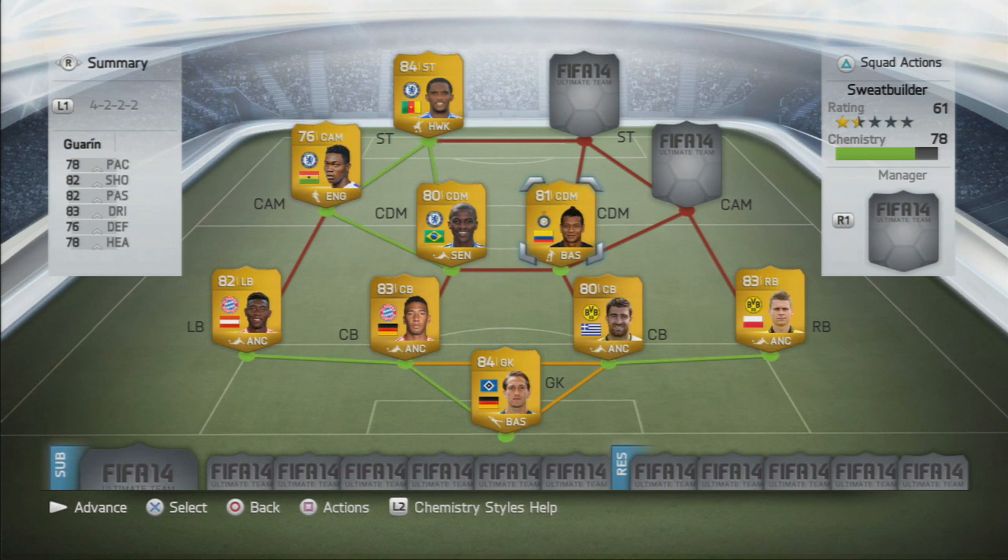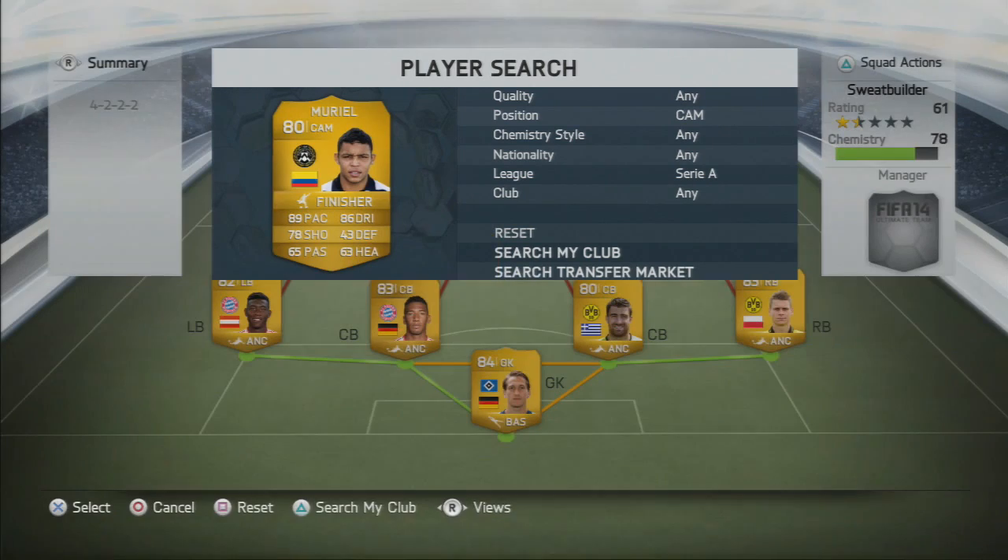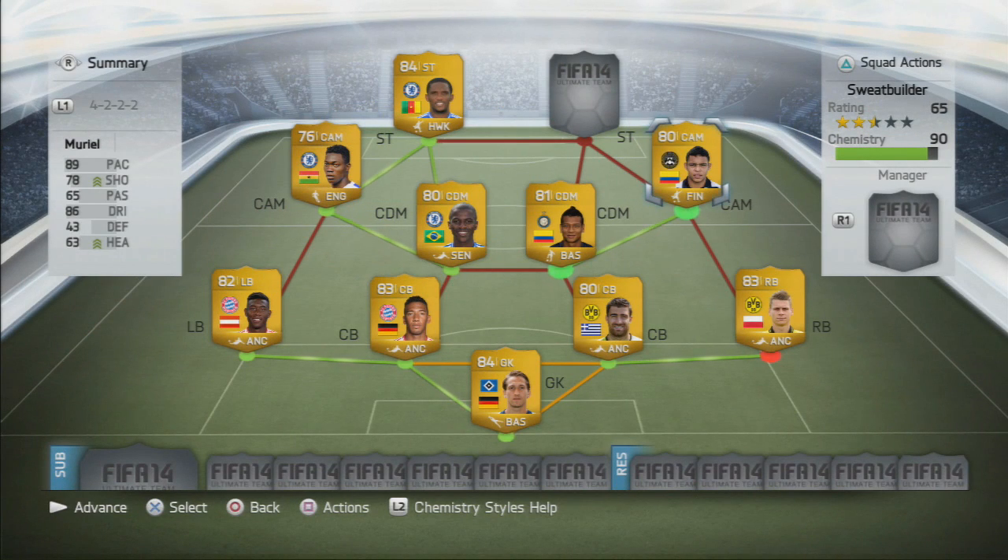Guarin has incredible stats: 78 pace, 82 shooting, 82 passing, 83 dribbling, 76 defending, and good heading as well. We've converted him from a centre mid to a defensive mid and he's a great player to use — great stats and a good shot on him as well.